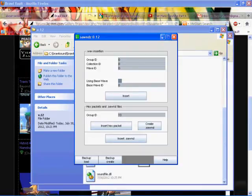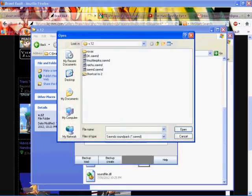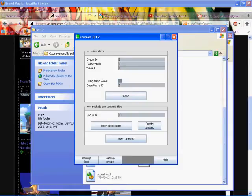Or if I changed Luigi's sounds — let's say I had Espio over Luigi for some random reason — I would put Espio's sounds on Luigi's sounds, replacing them using the wave insertion. If I wanted to give them to a friend, I'd make a sond file by clicking create sond after putting in group ID 13. Anyone could take that sond, click insert sond, and choose that sond file. Just rename it from sond.sond to Luigi.sond, Espio.sond, or Sonic.sond, whatever — they'll be fine.